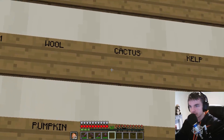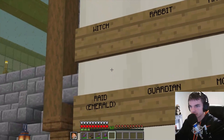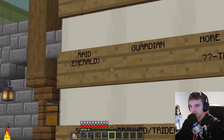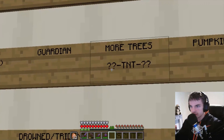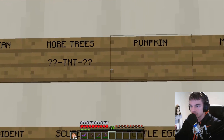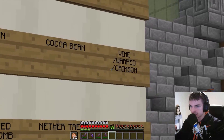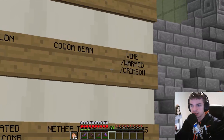Kelp I want to make automated. Cactus, wool, magma cream, rabbit, witch — which we're talking about today. A raid farm which gives us emeralds, a guardian farm, like the rest of the trees, maybe with TNT. Pumpkin farm, a melon farm, a cocoa bean farm, all the vines — the warped vine and the crimson vine stuff.